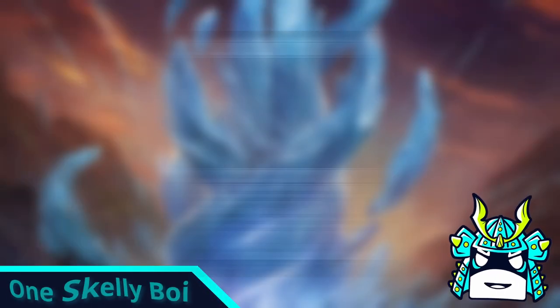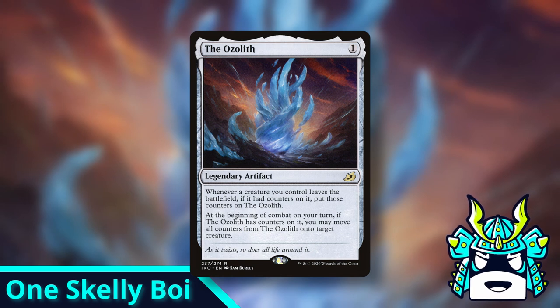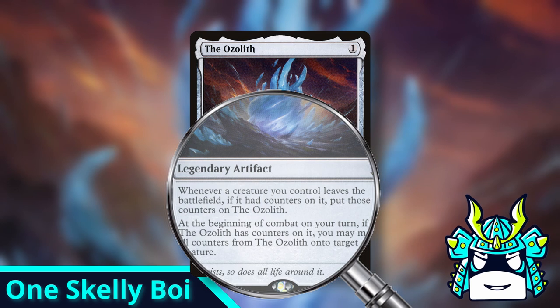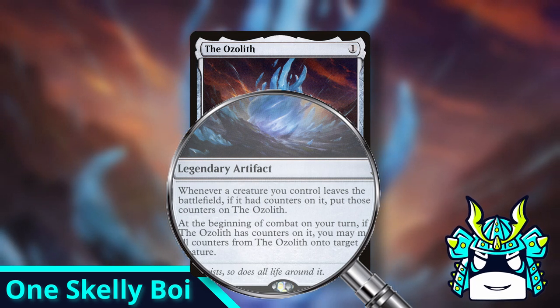First up, we have the Ozolith. This card doesn't seem that complicated at first. When your creatures die, you put the counters they had onto the Ozolith, and then you can move them around to your other dudes. But let's take a closer look at that first ability. It says whenever a creature you control leaves the battlefield, if it had counters on it, put those counters on the Ozolith.